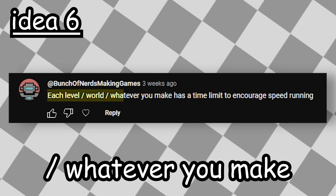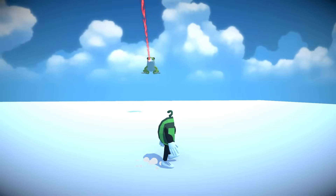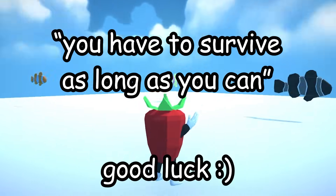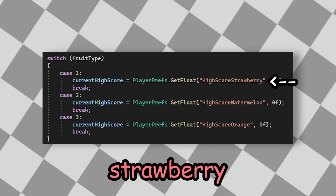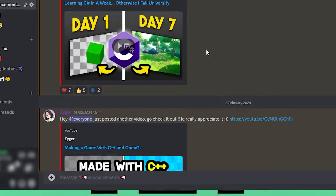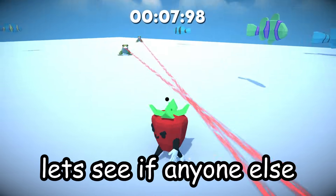Next idea: each level has a time limit to encourage speedrunning. I'm going to alter this idea a little bit — since everything so far is trying to kill you, instead of making it so you have to complete the level as quickly as possible, I'm going to change it to: you have to survive as long as you can. Good luck. I added a timer logic that counts up as you play the game, and gets displayed at the top. Once you lose, you will have a current runtime and a high score — this high score will be different for every type of fruit. You can view your records in the main menu for each individual fruit. As of making this video, I survived for a total of 10 seconds, which is terrible — but it's really hard, okay?